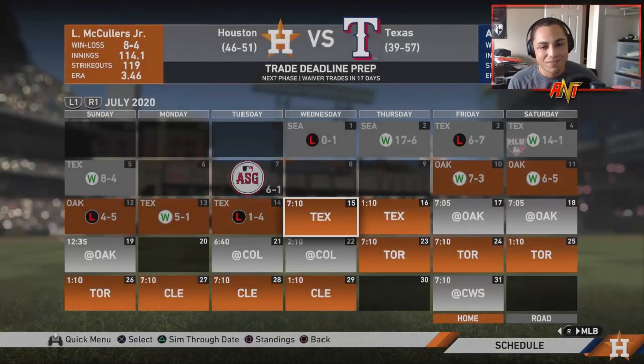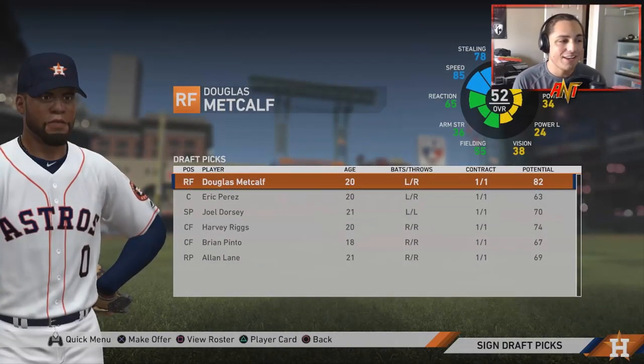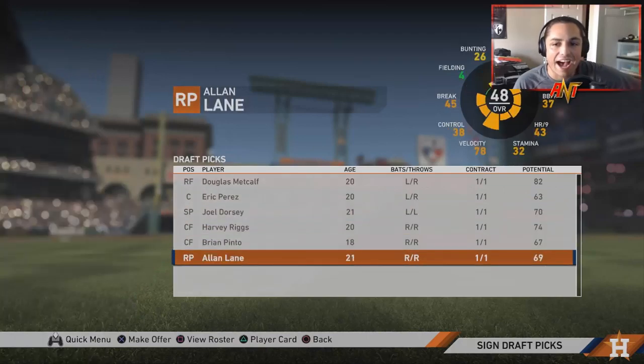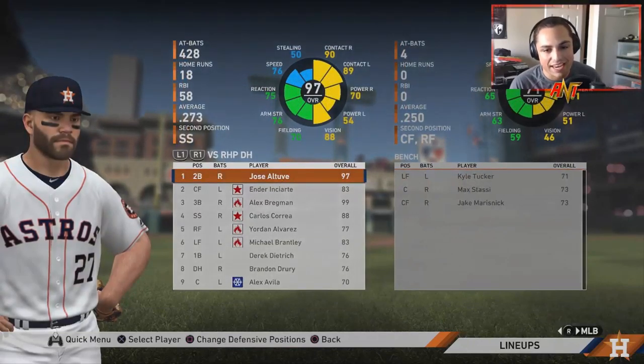We're back to making moves with the Braves — we're getting back Leonis Martin for Tyler White. What are we doing? What's the CPU doing? Let's take a look at the draft — pretty disappointing once again. We got an 82 potential, 52 overall player, 63 potential, 70 overall. This is not pretty. Looking at our lineup, you guys can see the moves that were made. Why are we falling apart like this?